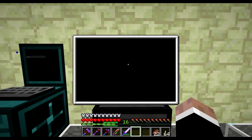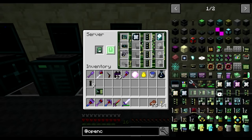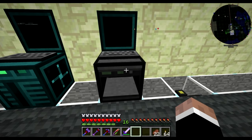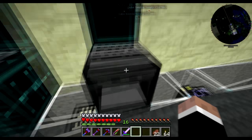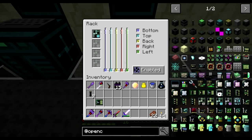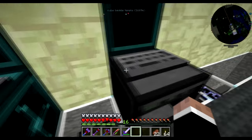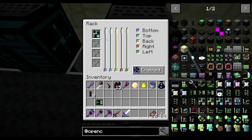If I turn this on, nothing comes up on the screen. The reason is that the server hasn't been told how to connect to the screen. If I click on the rack itself I can see my server and its connection lines — there are different colors for the bottom, top, back, right, and left sides. To have the first server communicate with the screen connected to the back, I go to server one and click the back color, which is yellow.